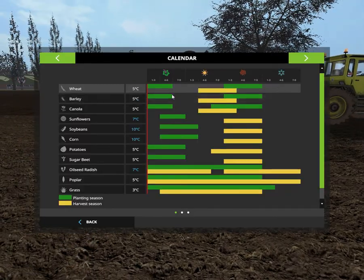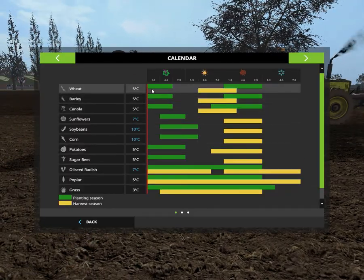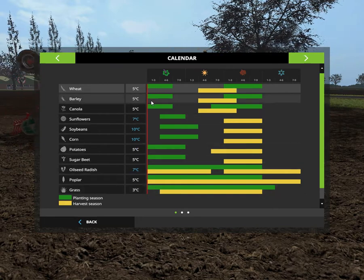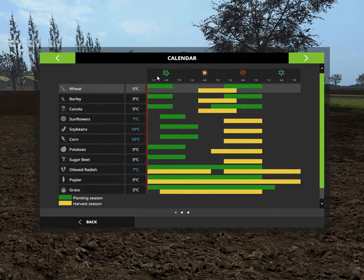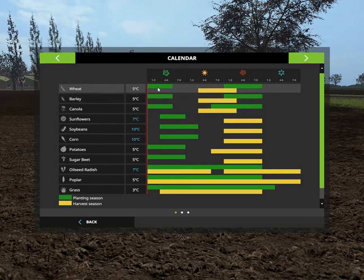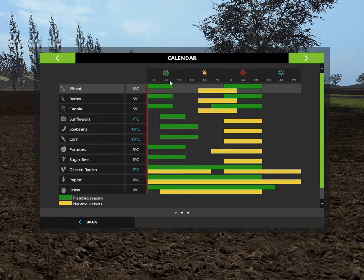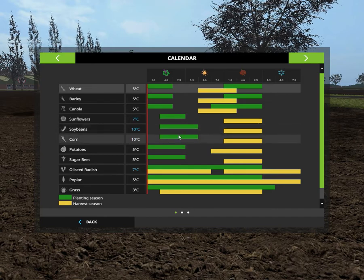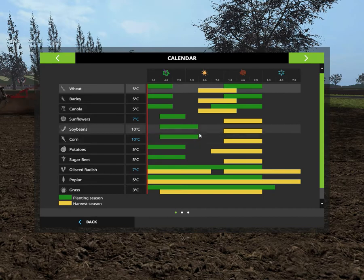Let's take a look at the Seasons mod menu. We can see that we could actually start planting wheat, barley, or canola right now if we wanted to. I think I'll plant a few of these fields and then we have to wait until day 4 before we can plant soybeans.